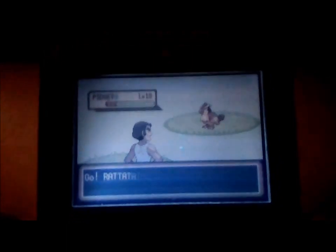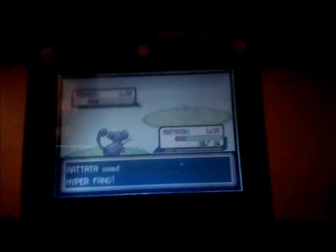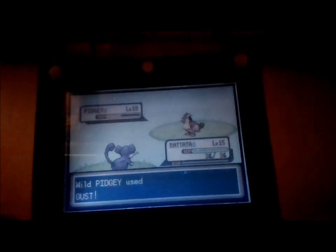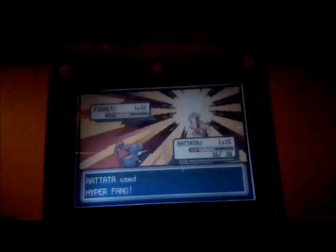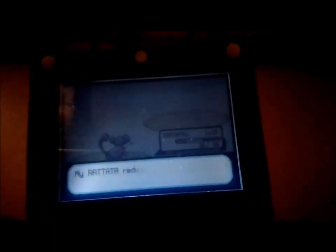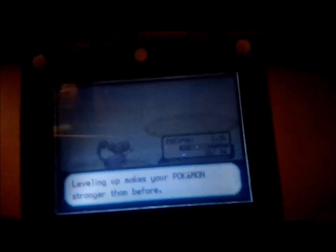Cool little feature there. If you have the speed here, the battler gets to attack first. It looks like my Rattata was faster than Pidgey. The battlers take turns attacking and reducing each other's HP. My Rattata reduced the foe's HP to 0, so it wins. The Pokemon that took part in the battle gets EXP points. When a Pokemon collects enough EXP points, it levels up.